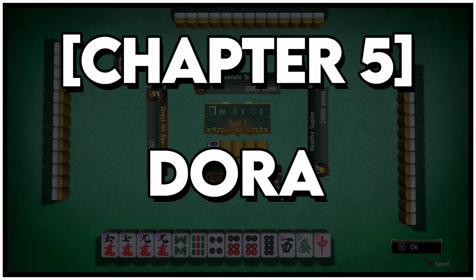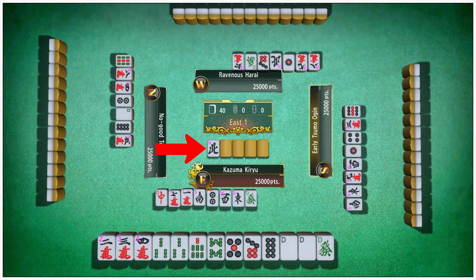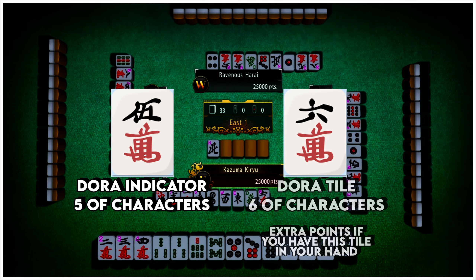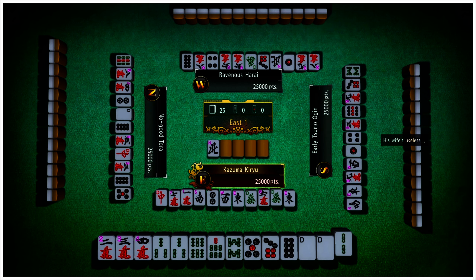Chapter 5: Dora. We briefly mentioned Doras when talking about the dead wall. This is the Dora indicator. For example, if the Dora indicator in the dead wall is the 5 of characters, the 6 of characters becomes the Dora tile. If you have one or more Dora tiles in your winning hand, each one increases your score. This can turn a modest hand into a powerful one.